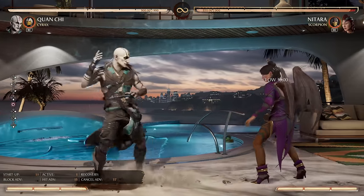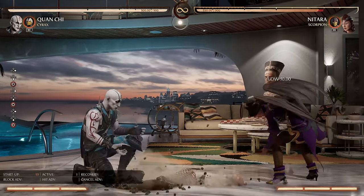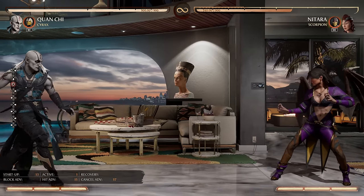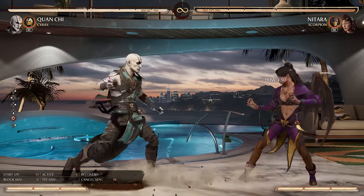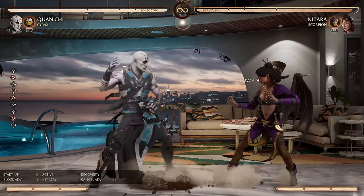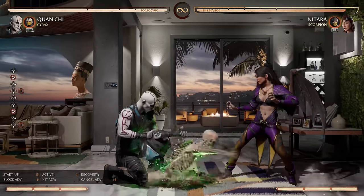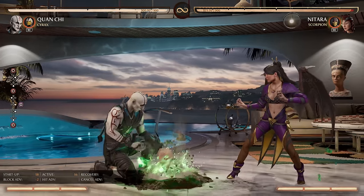Next up, Down 4 — a dedicated poke button. 13-frame startup, which is about average for a down four, but with very good range. It has the stock hit advantage of plus 15. If people are closing the gap and you don't want to commit to anything too big, this is a great button. On block it's only negative six, and with the extreme pushback on block it's essentially not punishable. If you're looking for breathing room to set up your gimmicks and tricks, this is fantastic.